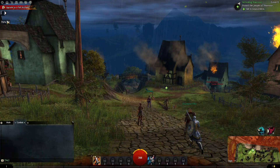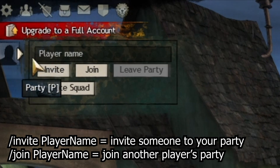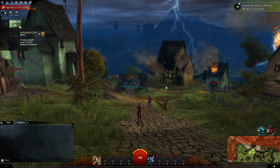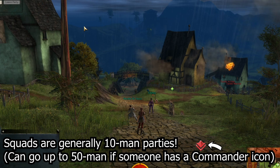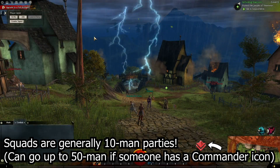You have the party panel, which you click on or press P. It lets you type in any name and press Enter to invite them, or click invite. You can type in a name, join a party, and create a squad — that's really what you need to worry about later when you want to start making 10-man groups. So if you want to have friends in your party to run around with, or if you want to do a raid or something like that.